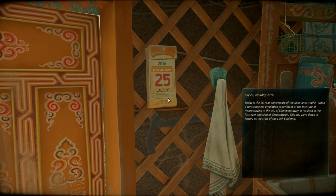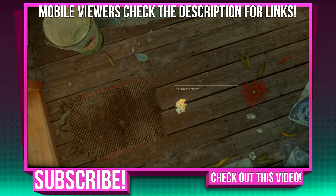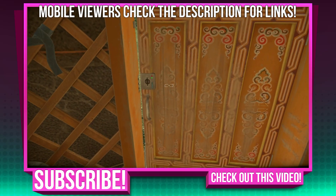It's July 25th, Saturday, 2076. Today is the 26th year anniversary of the Cologne catastrophe. In 2050, a consciousness emulation experiment at the Institute of Neurocopying went awry, resulting in the first emission of despertoxin. This day went down in history as the start of the Lilith epidemic. So something went wrong in Cologne and that started everything else. That's pretty cool in its own quirky little way. Let's go!